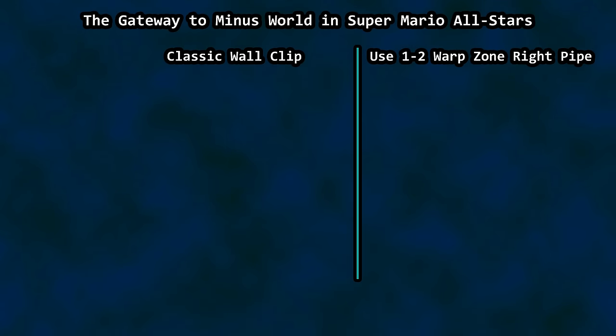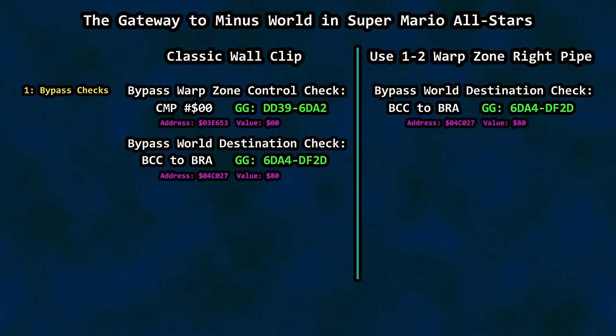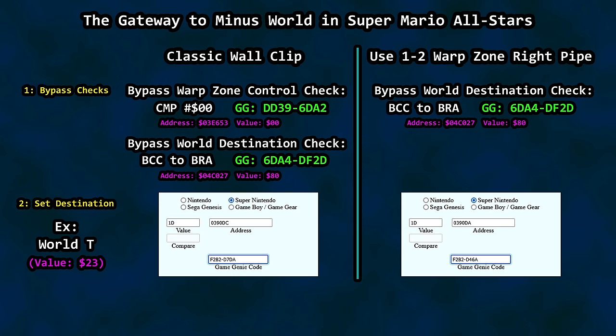In case you want to control your destination: first, choose whether you require a block clip or just go down the far right pipe. For step two, set your destination — you'll need an address and a value. The address is a ROM location; the value is your world destination. There is a website that can take an address with a value and translate it into a Super Nintendo Game Genie code — I'll provide a link. So choose your method, disable your valid checks, and tack on your destination world Game Genie code in combination, and you are good to go. I recommend an emulator or flash cart with save states close to the warp zone.